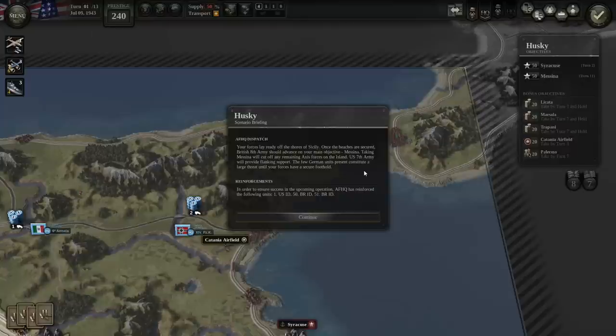AFHQ — your forces lay ready off the shores of Sicily. Once the beaches are secured, British 8th Army should advance on your main objective, Messina. Taking Messina will cut off any remaining Axis forces on the island. The U.S. 7th Army will provide flanking support. The few German units present constitute a large threat until your forces have secured a foothold.